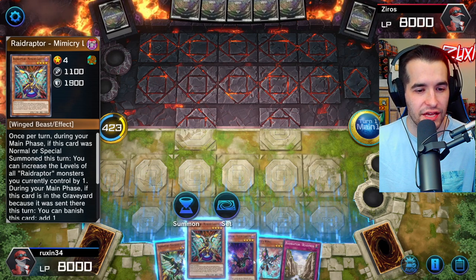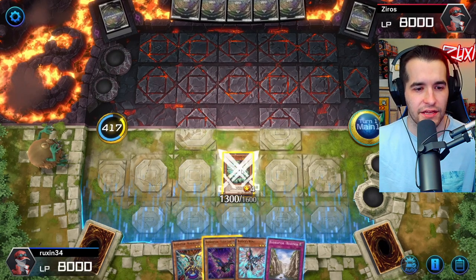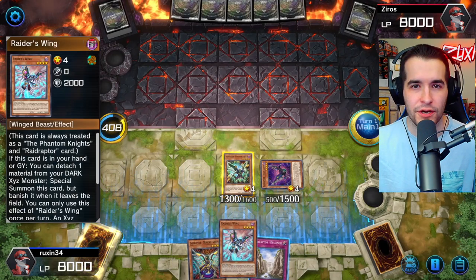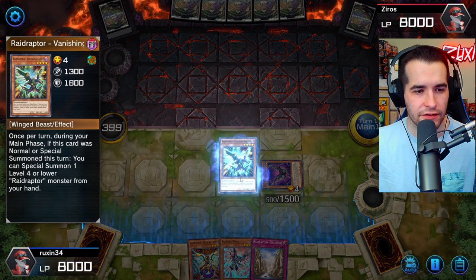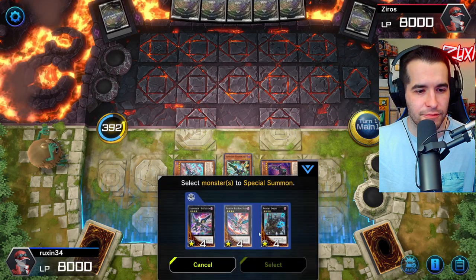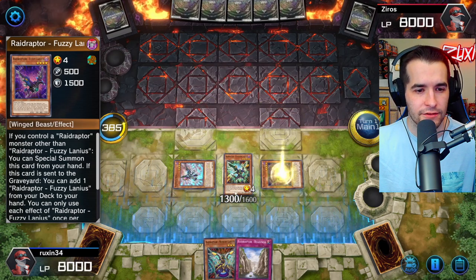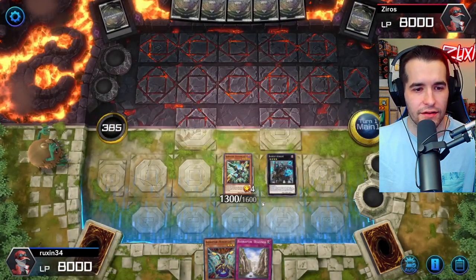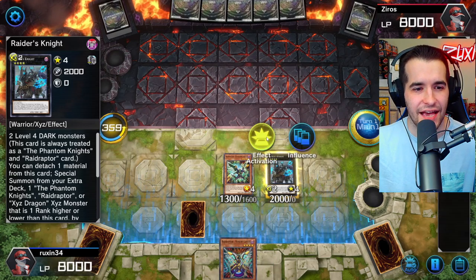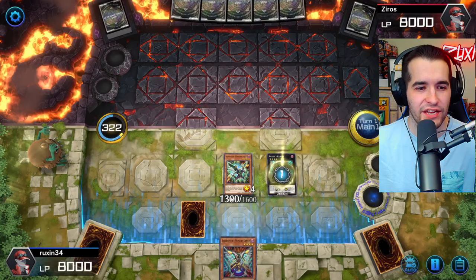We can special summon Lanius — if this card is normal or special summoned this turn, you can special summon one level four or lower from your hand, so we can actually get three cards out there. We can set Readiness so it can't be destroyed by battle. I think we go ahead and normal summon the Vanishing Lanius, activate the Fuzzy Lanius effect, special summon this, then special summon the Raider's Knight and make it into the XYZ monster. We activate this effect and special summon the Raider's Wing — if it's on the XYZ monster it can't be targeted by card effects. We're going to make the Raider's Knight.